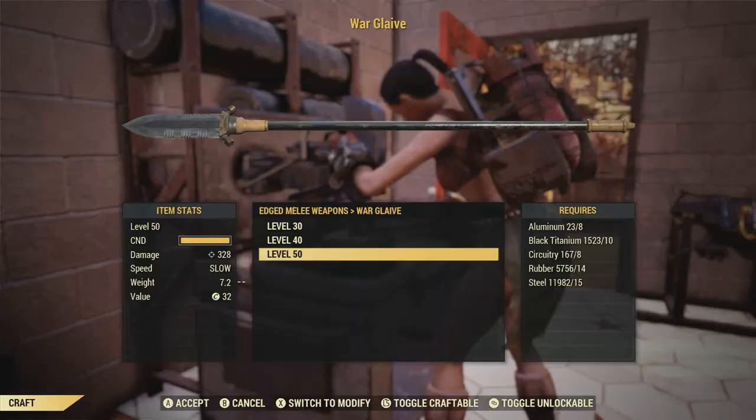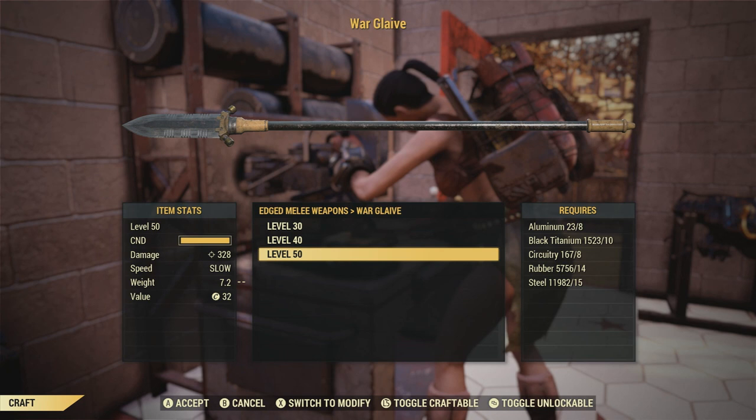I'm definitely happy Bethesda decided to add this two-handed weapon because I've been wanting to make a new build. Now I'm switching around my melee character so its play style will be based around two-handed weapons. If you're going to be crafting this yourself, it's going to require eight aluminum, 10 black titanium, eight circuitry, 14 rubber, and lastly, 15 steel.